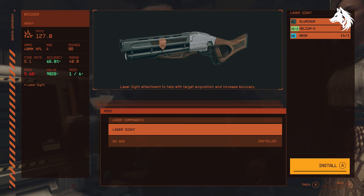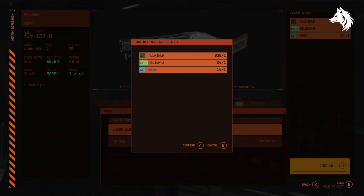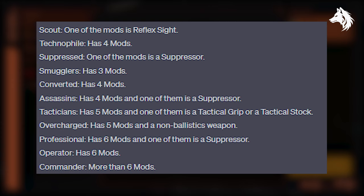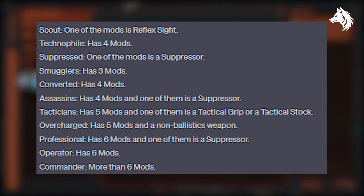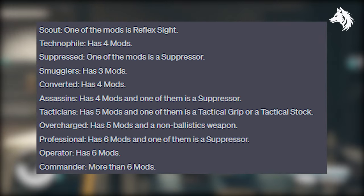Next we have mod prefixes, and there are 12. Modified just means it has one to three mods attached — you can see when I mod this shotgun, it adds the Modified prefix to it. Scout is if you have the mod reflex sight. Technophile has four mods equipped. Suppressed means one of the mods is a suppressor. Smuggler means you have three mods equipped, four mods is Converted. Assassin means you have four mods and one of them is a suppressor. Tactician means you have five mods and one of them is a tactical grip or tactical stock. Overcharged has five mods and a non-ballistic weapon. Professional means you have six mods and one of them is a suppressor.